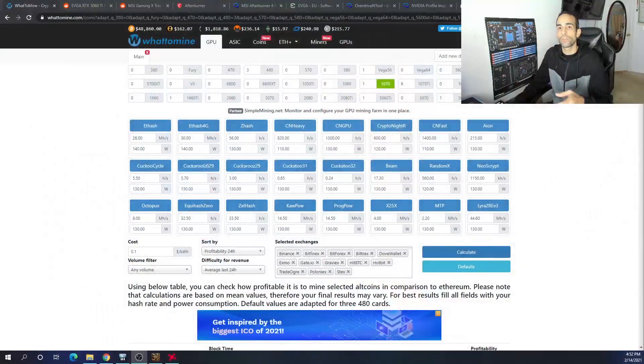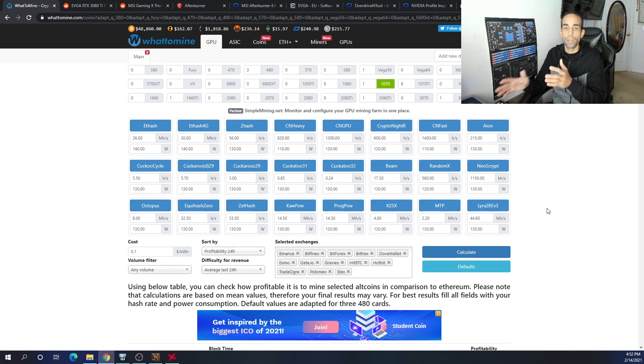I had two Zotac 1070 Minis, and the physical difference I could tell between the two was either the manufacturing process changed, the materials changed, or they were manufactured at two different locations. The heat pipes and their design were two different things. What I could tell by mining on them was that both GPUs at the same core clock, memory clock, and power limit — one would always perform lesser than the other. You're not always going to get the same results even with the exact same GPU.